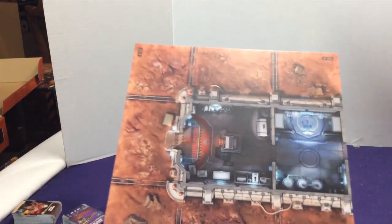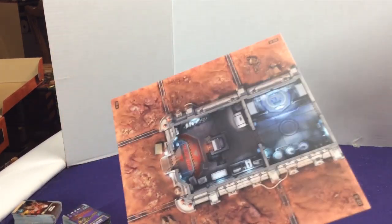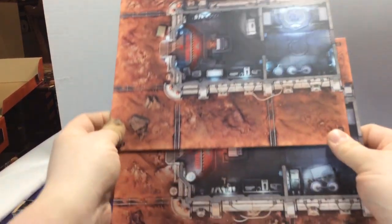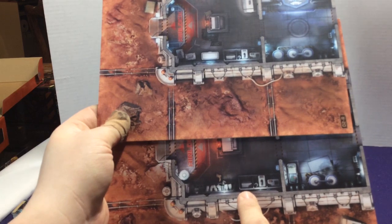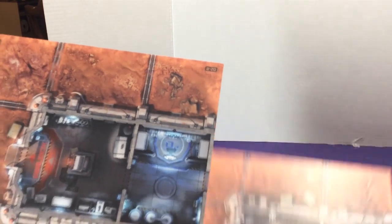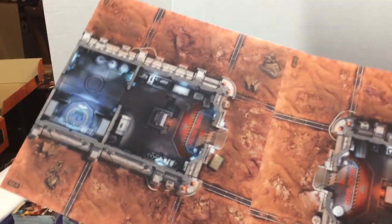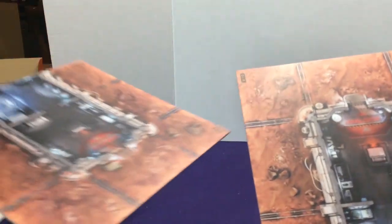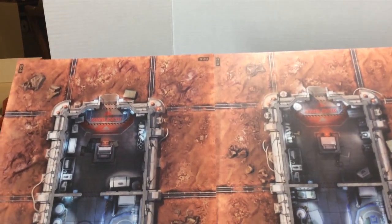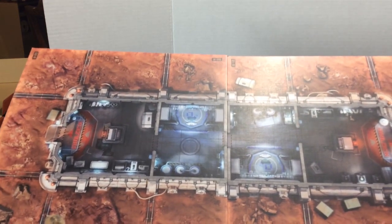Map number two is basically the same shape as the other one but with different pictures — gloves, different casters, a box outside. Although the shape of the board is the same, the pictures are a little different. You could combine them so the rooms are right across from each other, or have the two halves facing away so you'd have to go out and around, or conjoin them for a big long hallway.